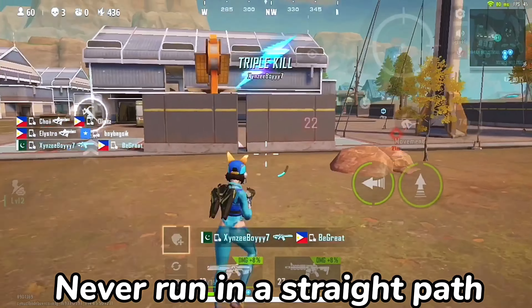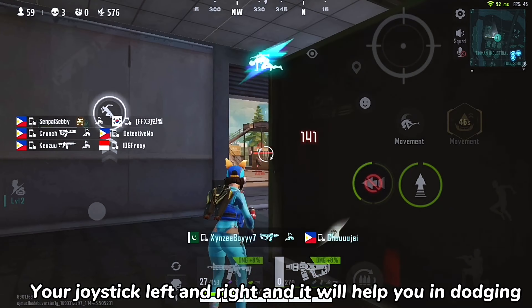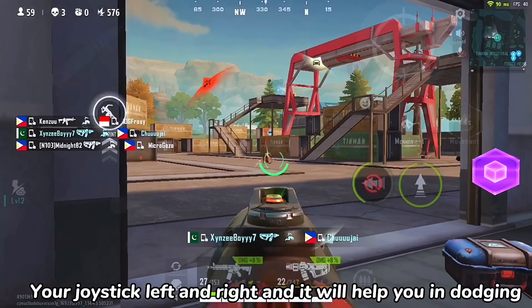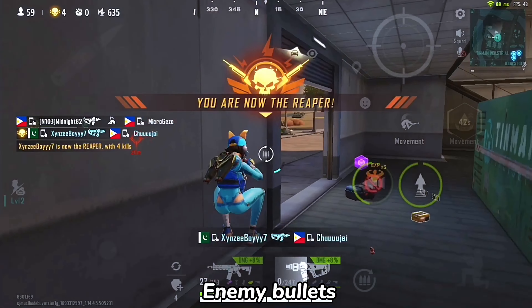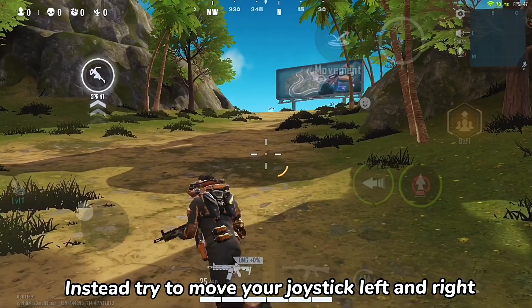Never run in a straight path. Instead of running in a straight path, try to move your joystick left and right — it will help you in dodging enemy bullets. If you are running in a straight line then it is wrong. Instead, try to move your joystick left and right.